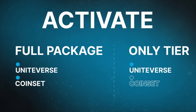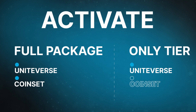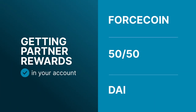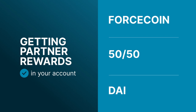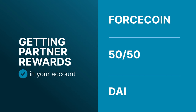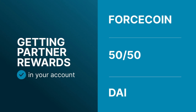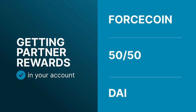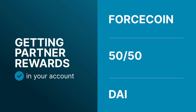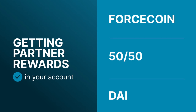Just keep in mind that within 30 days the price of Force Coins may increase, and then you will receive fewer coins. The principle 'the earlier the better' works here. You can specify the way you want to receive partner rewards for marketing in your account. You can choose to receive payments in DAI, in Force Coin, or in a 50-50 split. Many who choose DAI will lose their advantage considering the possibility that the price of Force Coins will grow. But everyone should have the freedom of choice, and everyone is responsible for their own decisions.